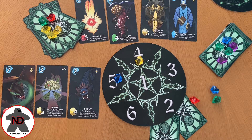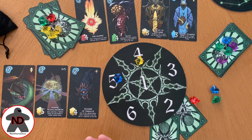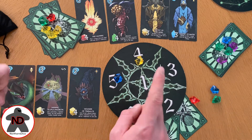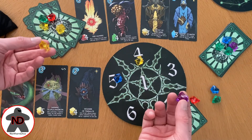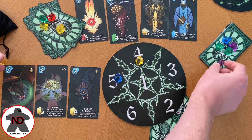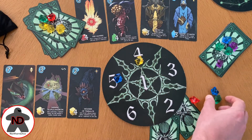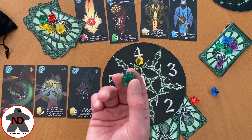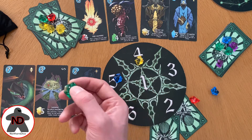On a player's turn they have a few options. The first thing they can do is gain crystals, and they can do that in a multitude of ways. They can either take one crystal from either portal — they don't have to be any specific colours, they can be anything of their choosing. They can also exchange crystals: if they were to exchange one green, they could swap it for any colour on any of the cards but take all of that colour.